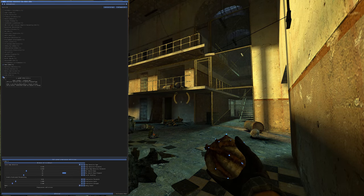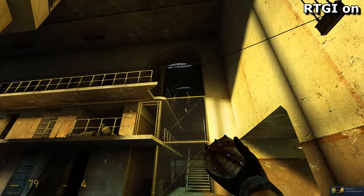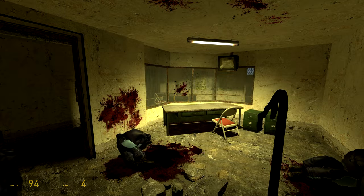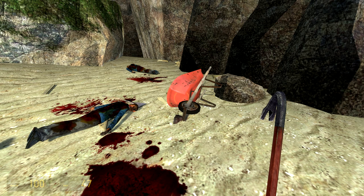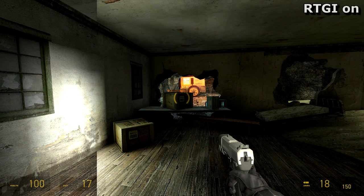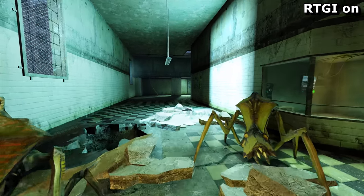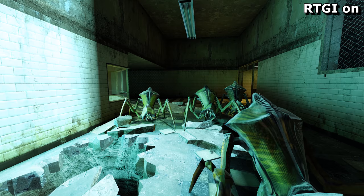This screen-space implementation of global illumination is arguably inferior to Half-Life 2's default lighting. Sure, the base game doesn't look great these days, but at least it's stable. It won't glare in places where it isn't wanted, or rudely flash in your face. And surely the whole point of taking the heavy performance hit of ray tracing is to use its brute force approach to get the lighting right. Looking at it like that, this ray trace solution might manage to be both technically AND artistically lacklustre.